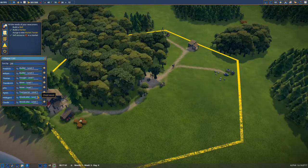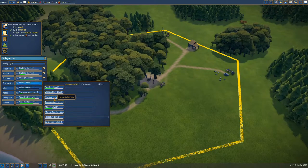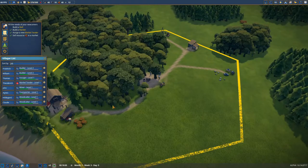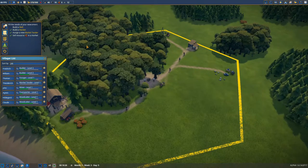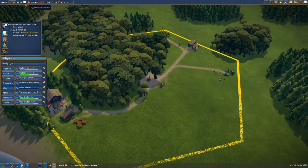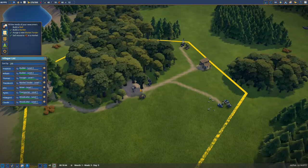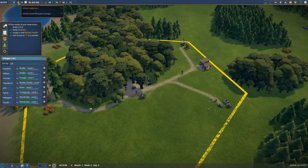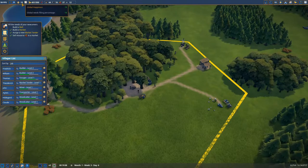I think this miner can be a very good market tender. There he goes — move out to the market. Now we have to make our people happy. You can see here they have zero happiness — they're not happy at all, because they don't have food and they don't have drinks. But as soon as the well is done and there are berries to be sold, we will see this number go up. There it goes — people bought food, and that made them happy.